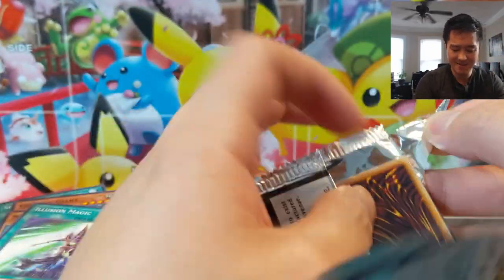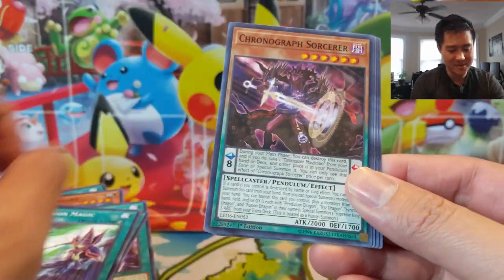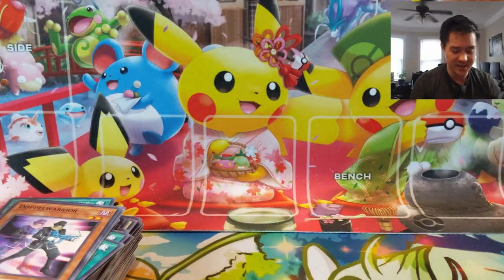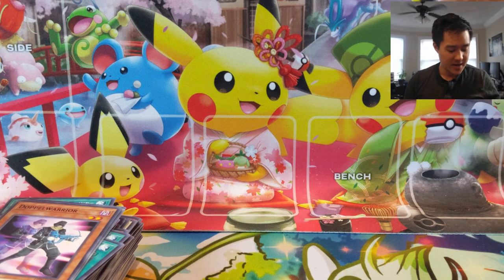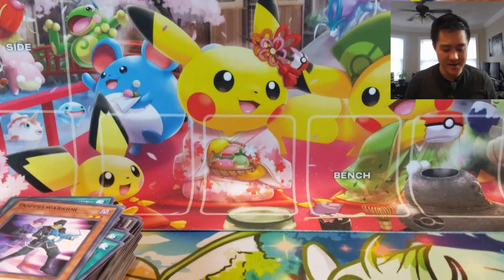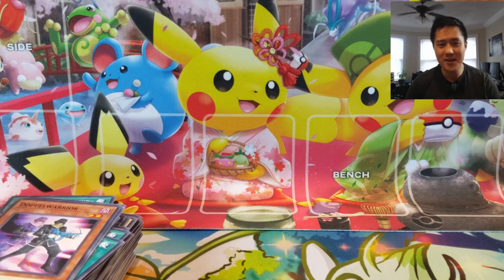All right guys, last pack. Don't think there's going to be any magic in this one because we had so many hits already. Doppel Warrior and Magician Navigation — that was fun! Let me know what your thoughts are on the set and how your own pulls are going. Are any of these archetypes viable? Is this going to be enough to make Magicians viable? I'm not really following the meta so I'm relying on you guys. As always, thanks for watching — if you enjoyed the content, hit the like button, subscribe for future content, and I'll catch you guys next time.